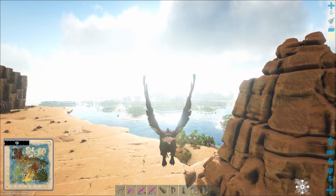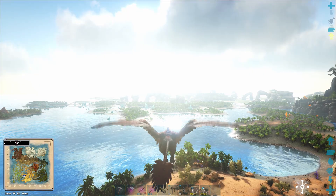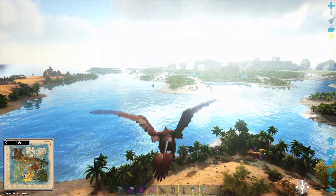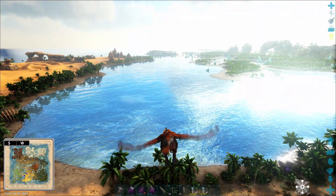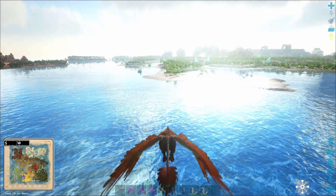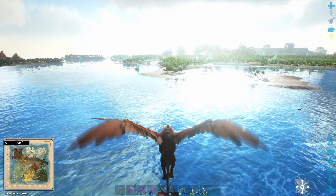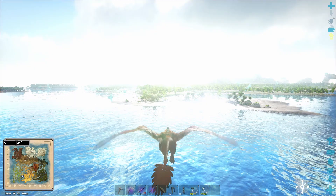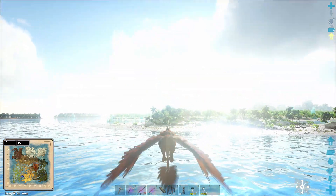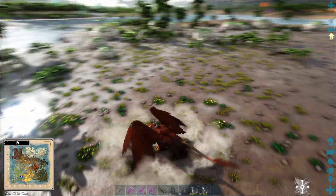I'm going to defeat all the bosses on Crystal Island and then maybe switch to another map — I would like to try out Valguero. We got ourselves a new Wyvern. It's level 75, which is not so good, but it's a fire Wyvern, which means it's definitely better than the blood one, which was a little bit underwhelming. I would say that's it for this episode — if you enjoyed, leave a like and subscribe. I'll see you guys next time, bye!